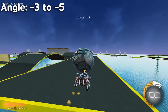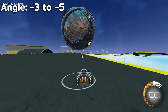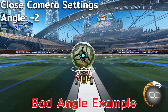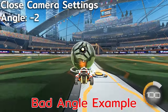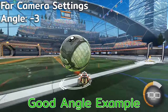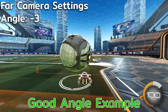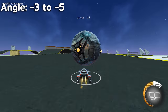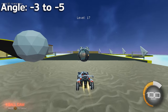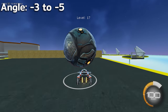Finally, we have our angle. This one highly depends on all the previous settings because you don't want a lower angle if your camera is too close to the ball. With a low distance and a high stiffness, your camera is going to stick close to the ball, so you'll have a hard time seeing over it if your angle is too low. But if you play a high distance and a medium to low stiffness, then you should have no problem moving the angle down to about minus three. The lower the angle, the better view of the ball you get. You really want to find a balanced angle that lets you see the interaction between you and the ball clearly without losing too much sight of your surroundings.